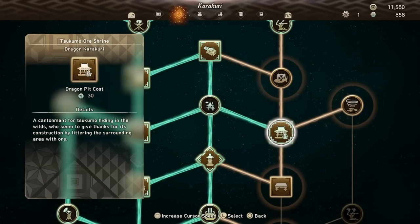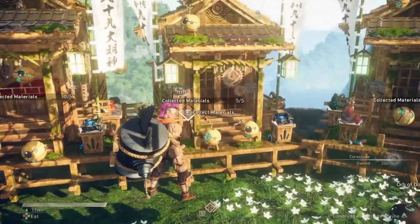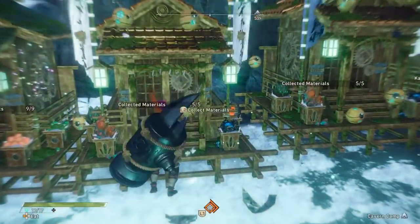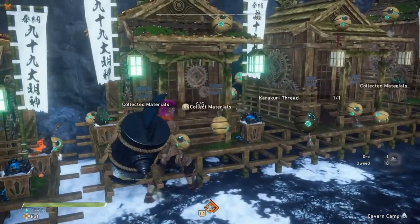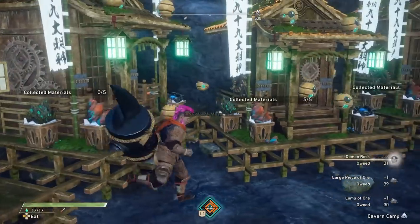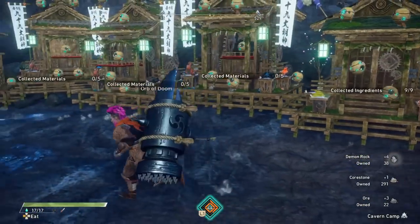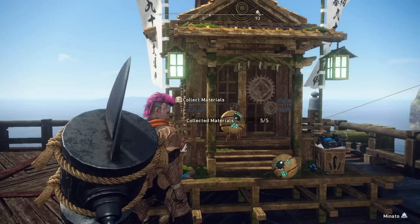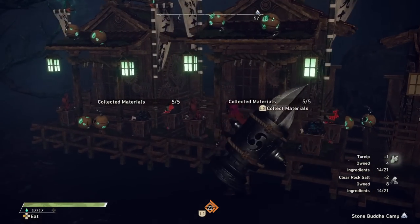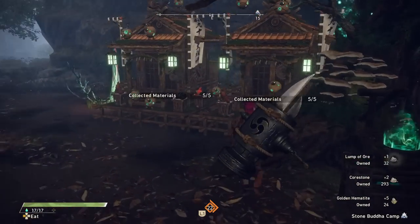After that is the Tsukumo Ore Shrine. This makes a shrine that generates ore over time — specifically the ore from whichever map it is placed on. If you put this on the Spring map, it gives you Spring map ore; if you put it on the Winter map, it generates Winter map ore, and so on. Interestingly, if you place these in Monado itself, they will exclusively generate Core Stone and nothing else. These are extremely useful since upgrading weapons requires a lot of ore, especially end-game weapons, so spending resources on these shrines will pay dividends in the long run.